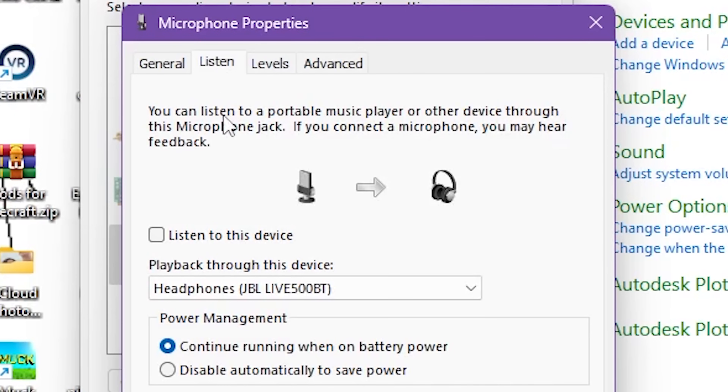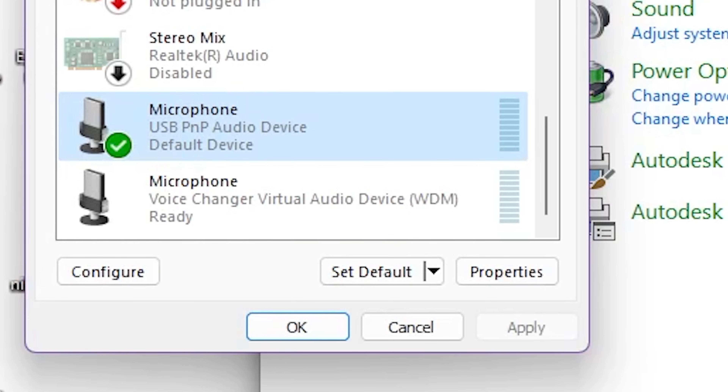Once you've found that sweet spot, go back to the Listen tab and make sure to turn it off so you don't keep hearing yourself speak. Then you can hit Okay and there you go.